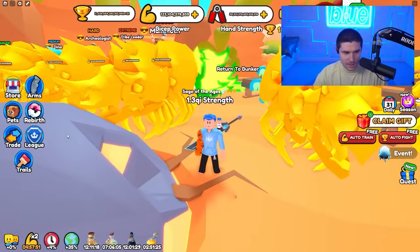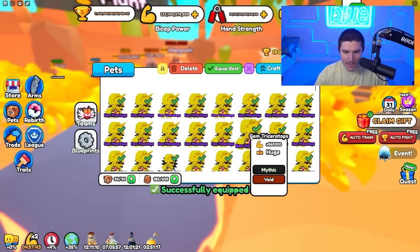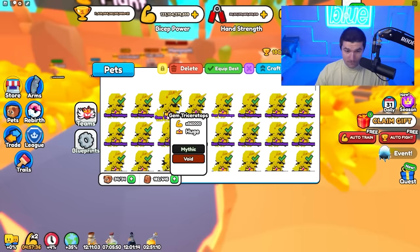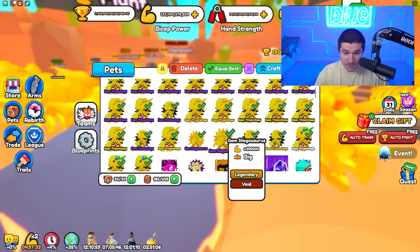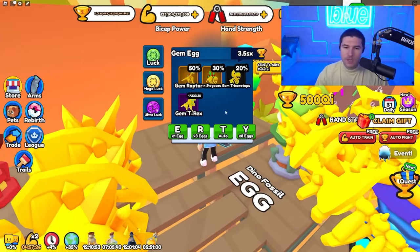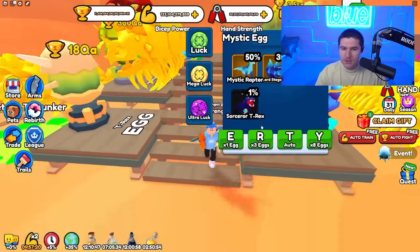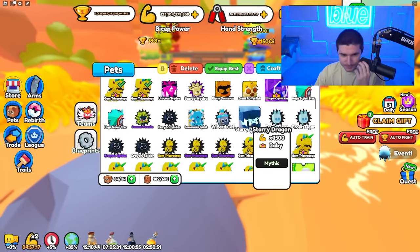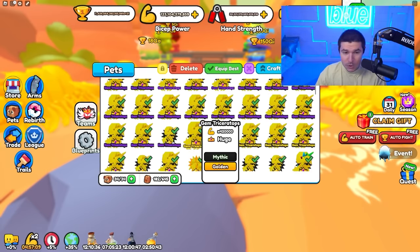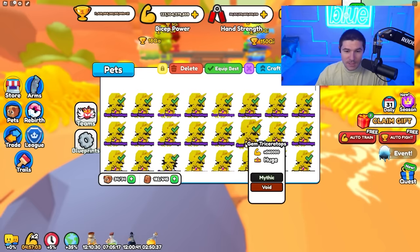We have nothing left, no wins left. Craft all, equip best. I literally have almost an entire full team of the best version — the mythic void — which is crazy. I'm also getting some Gem Stegosaurus. When auto-opening eight at a time it's not showing me what I'm getting, but I'm getting so many Gem Triceratops. My worst pet now is a Gem Triceratops at 280,000. I have a full team of OP dino pets — that is insane.